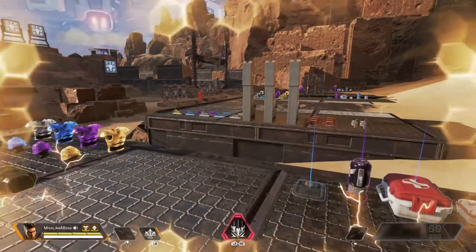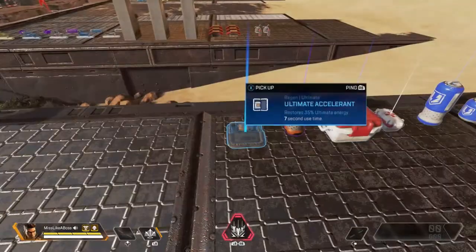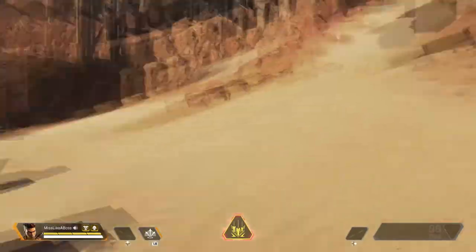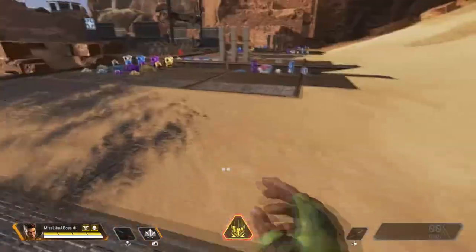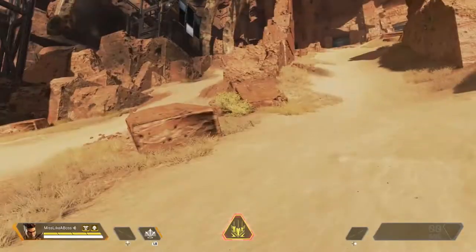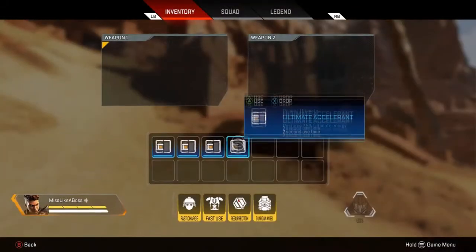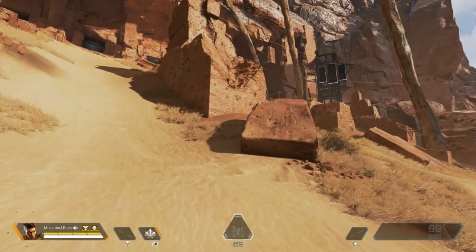The phoenix kit is essentially a shield cell and a med kit rolled into one — it regens your health and your shields. This is the ultimate accelerant. What ultimate accelerants do is replenish your ultimate ability. You see that little thing in the middle? For Bangalore, that's the barrage. Ultimate accelerants recharge that.